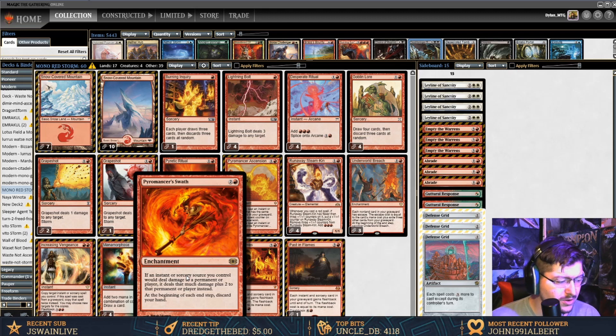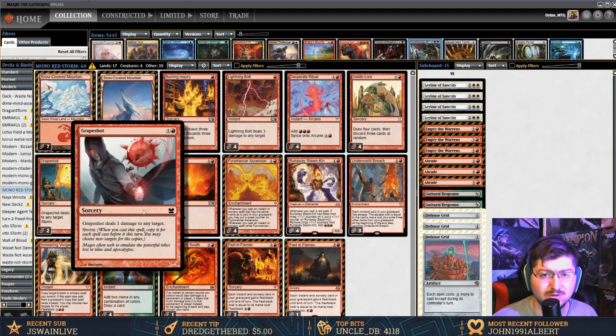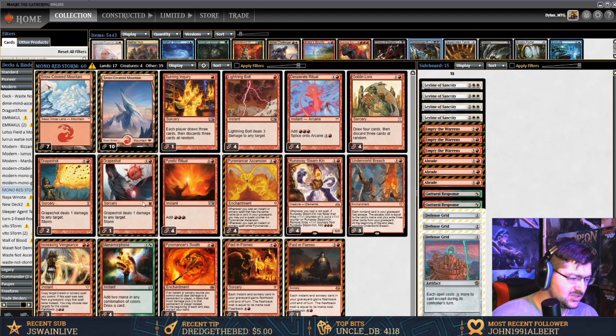The last oddity is Pyromancer Swath. It's a two and a red: if an instant or sorcery you control deals damage to a permanent or player, it deals that much damage plus two instead. The downfall is you discard your hand at end of turn, but when you're going off, you cast this and then Grapeshot — it cheapens Grapeshot a lot because each trigger does three damage instead of one. That makes a storm count of seven lethal.